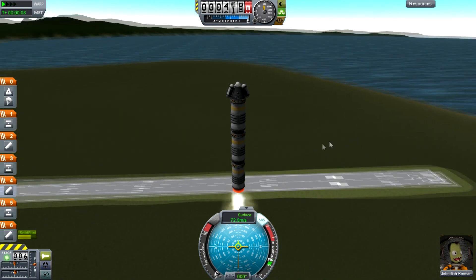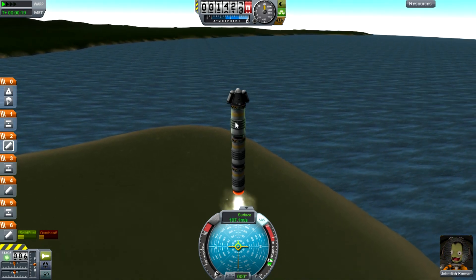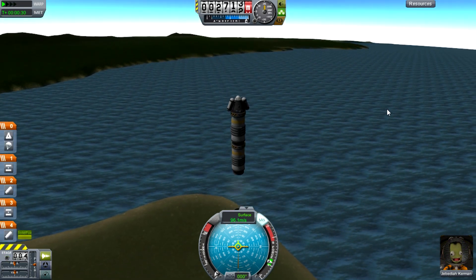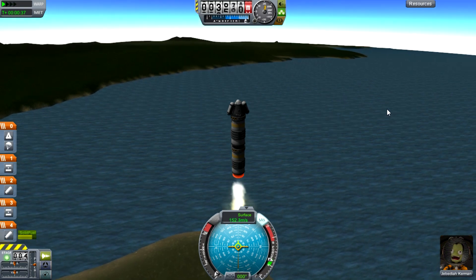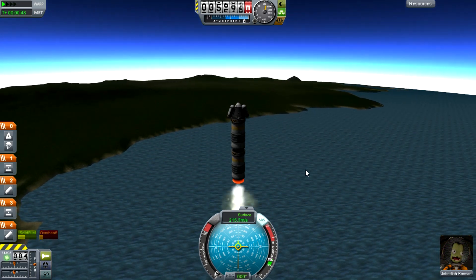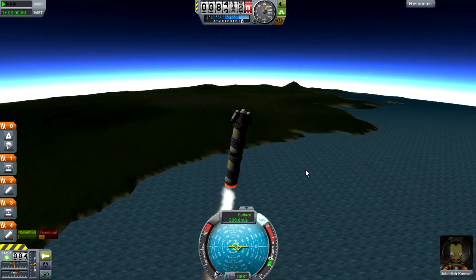Without further ado, I don't even know why I'm doing the countdown because when I hit this button it's just going to go like this. Boom. Hopefully the pod SAS can keep this thing under control. Solid fuel burns pretty damn fast. Once it gets to the lower stage, we're going to start screaming through the air at God knows what pace — so I don't know if the SAS is going to be able to hold us. We're about to come out to the next stage — three, two, one, go.